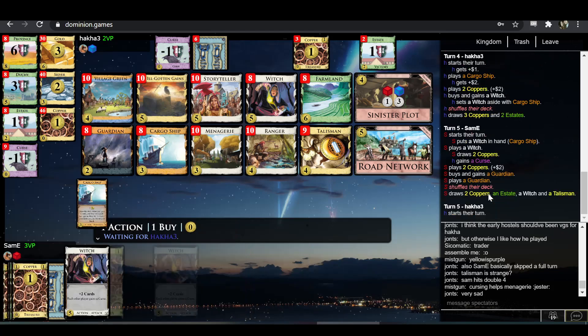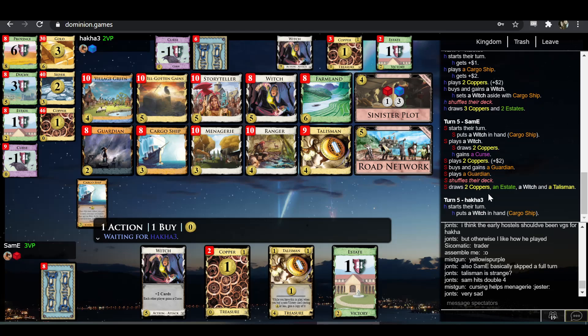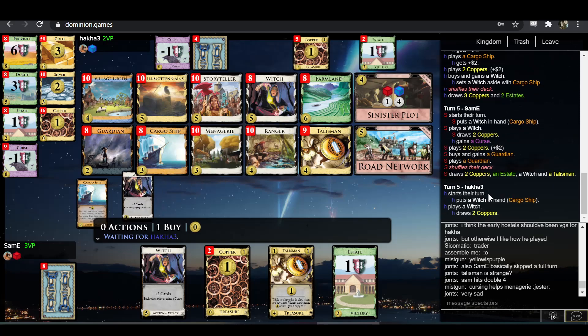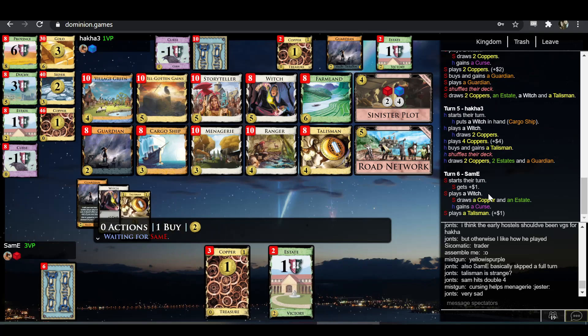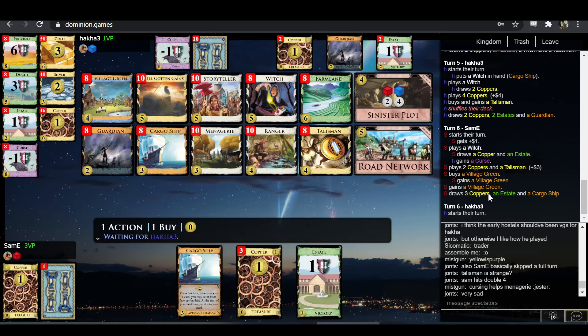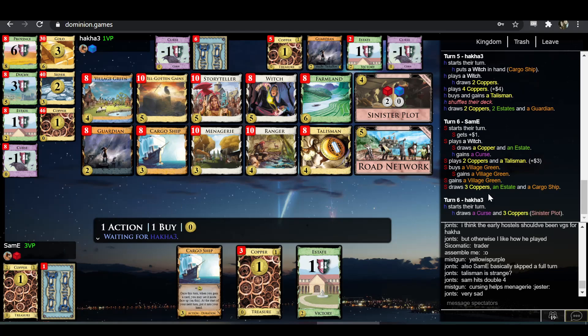Sam-E has a really sad draw here — he can salvage this by using Sinister Plot, which it looks like he did. Hakka's hand is obviously just better because he didn't have to use Plot. The problem with playing Cargo Ship and setting aside Witch is your opponent knows exactly when the Witch is coming, and Sam-E could just buy a Guardian for five. Yeah, it pays for itself immediately by blocking one curse, which is enough to make it look good. Hakka's Plot is almost getting too big — he doesn't have plus buy yet, so having one huge turn isn't even super beneficial. There might be a situation where he just needs to pop it out of desperation.